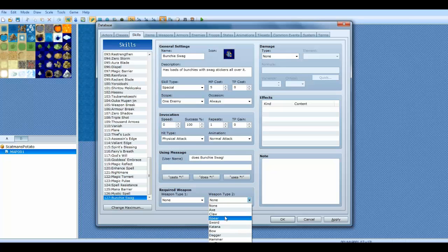Weapon type two — you can have two different weapon types, so you can say a bow or a claw. Those would be the only times you can use this skill. This is very handy if you're trying to make certain skills accessible through different equipment.